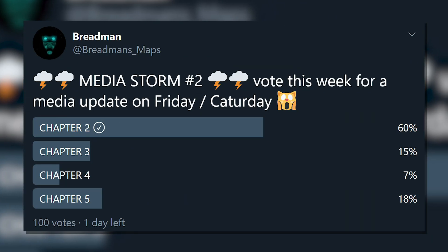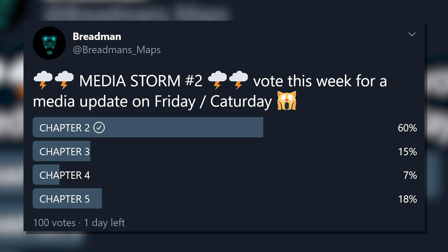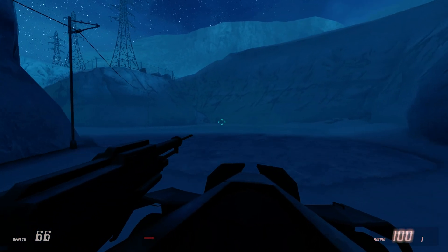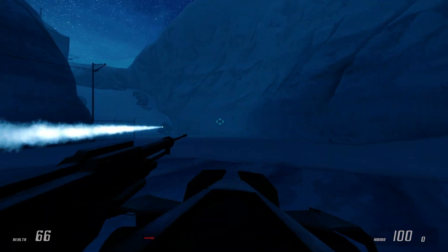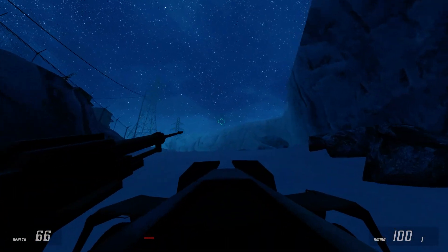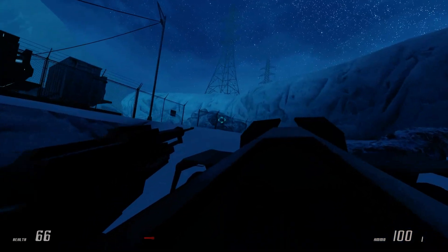Breadman has already tweeted a new poll for MediaStorm 2, and it's looking like Chapter 2 is winning this time, so we'll most likely see that one next. It also looks like people just want to see parts from the game in a chronological order. If you want to read up on what Chapter 1 of Entropy Zero 2 will be like, check the description below for a link. Also, keep a lookout for MediaStorm 2, which will most likely release very soon as well.